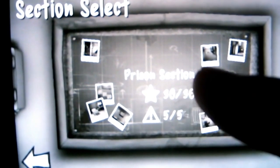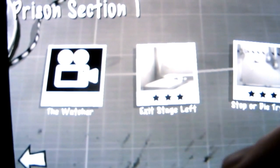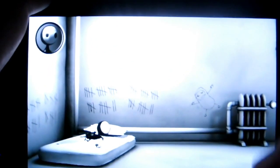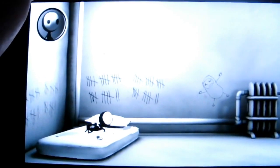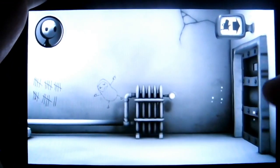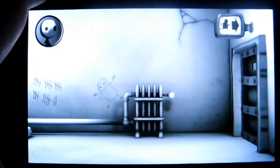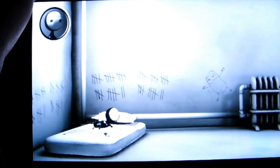Go to section selection. The first one we're going to do here is prison section 1, and we're going to start with Exit Stage Left. What we need to do on this level is tap Lil once — Lil will move over — then tap Lil again and Lil will stand up. We swipe across Lil to start walking. As soon as the door here comes into view, we double tap it. Lil will then walk straight through and complete the level, giving you your 3 stars.